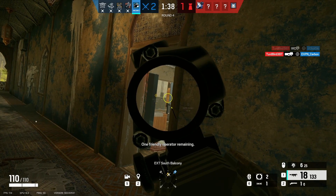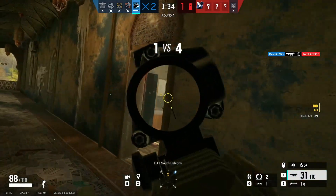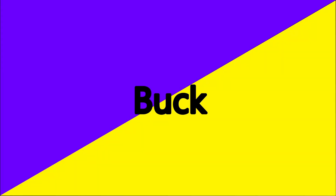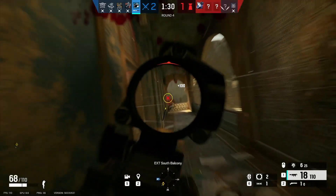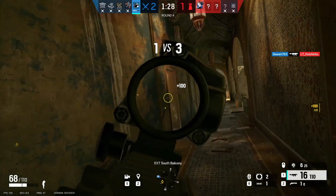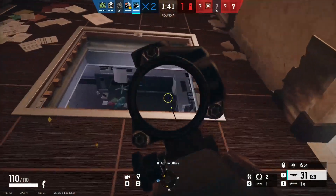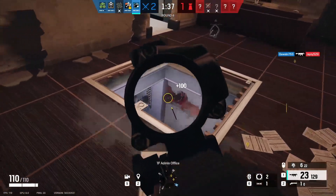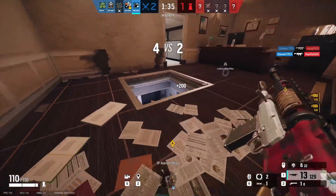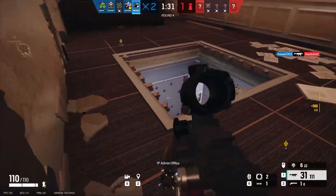Hey guys, it's Gawain, and today we're going to be taking a look at perhaps one of the simplest operators on attack, Buck. Buck is a 2-speed 2-armour attack operator that specializes in soft destruction and fragging. He's got a relatively versatile primary gadget, good guns, and decent secondary gadgets. Good Buck players can control the enemy's positioning by opening up sightlines onto them, forcing them to move or die. Let's learn how to play him.